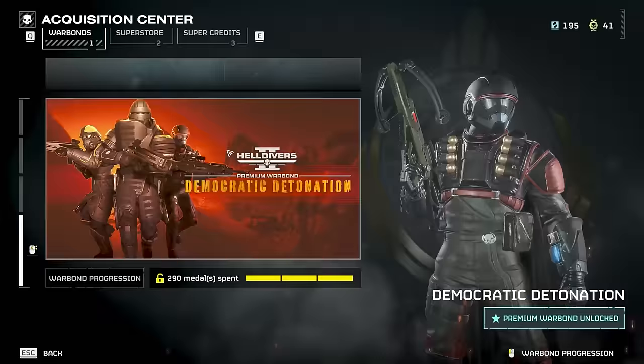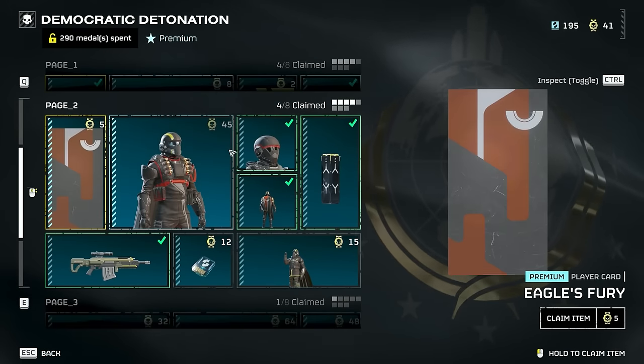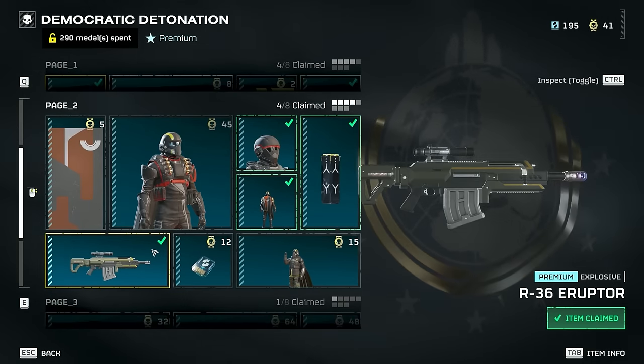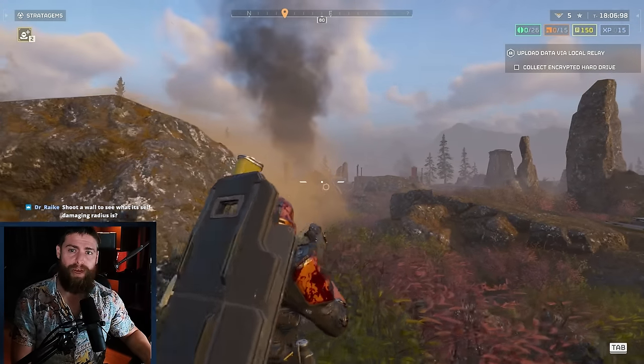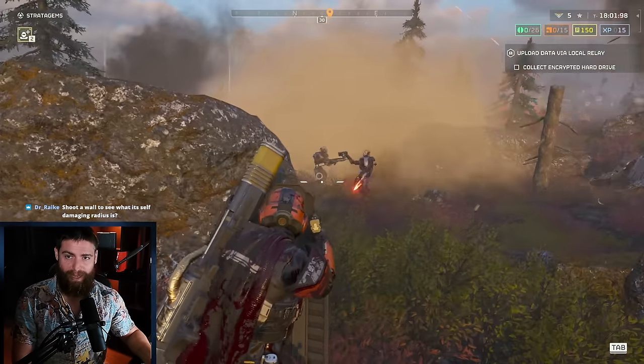Welcome back Helldivers. Today I want to talk about a new weapon, the R-36 Eruptor, that comes with the new battle pass Democratic Detonation. I've been hearing a lot of good things about this weapon — I've been seeing YouTube thumbnails saying this is insane, cracked, it breaks the game. But to my surprise when I used it myself, I found it incredibly balanced. I'm not here to yuck anyone's yum; if you find it fun, go for it.